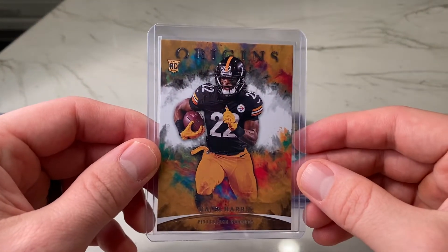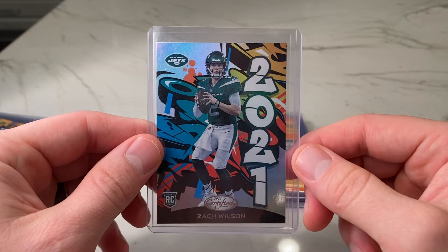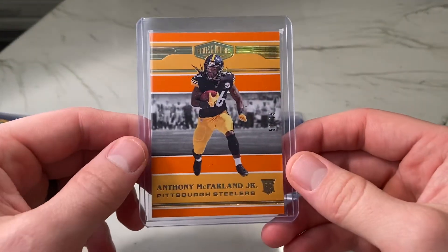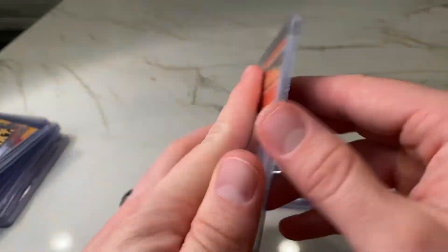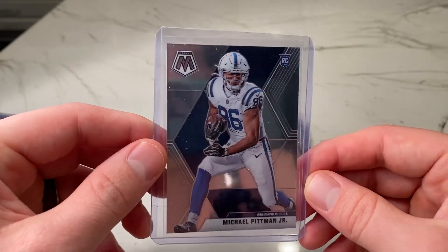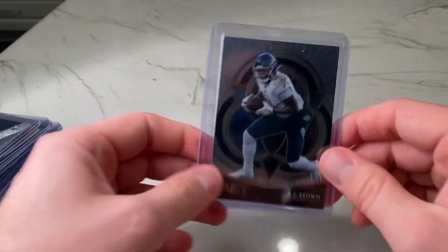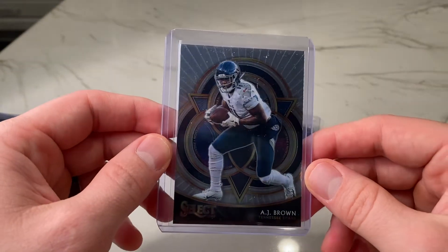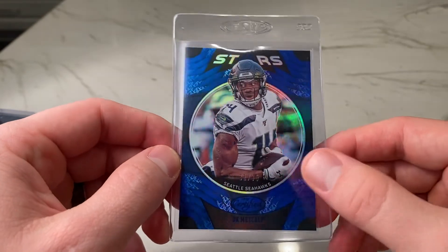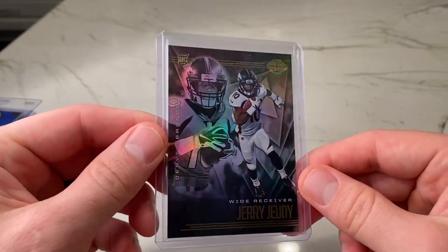We've got a Najee Harris rookie from 2021 Origins, one of my favorite sets. Zach Wilson 2021 Graffiti insert rookie card from Certified — one of the more popular inserts from the set. Plates and Patches rookie, Anthony McFarland from 2020, numbered out of 75. We've got a Michael Pittman Jr. rookie card from Mosaic — he and Jefferson are looking like the top two receivers from that class this year. We've got an AJ Brown Phenomenon from Select — this is a hobby exclusive insert. From 2020 Certified, a DK Metcalf Stars numbered to 75 — that's the blue parallel. And then finally, Jerry Jeudy rookie card from 2020 Illusions Hobby.